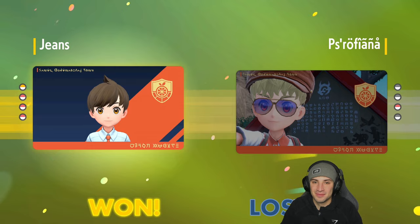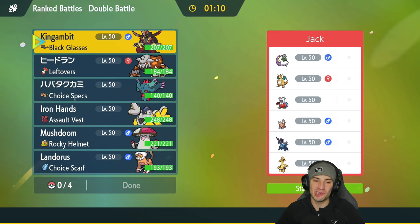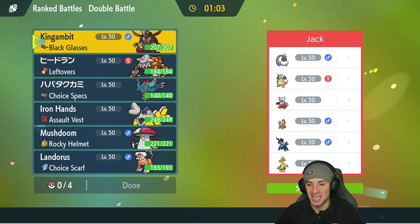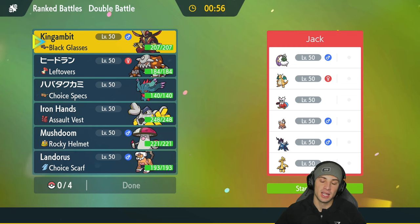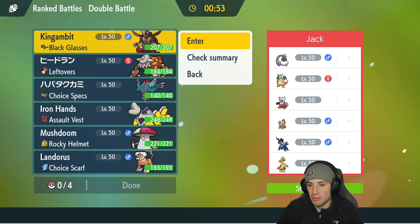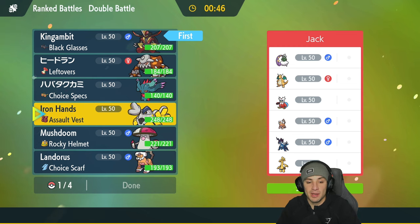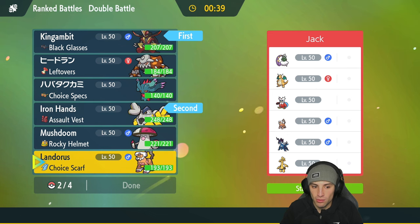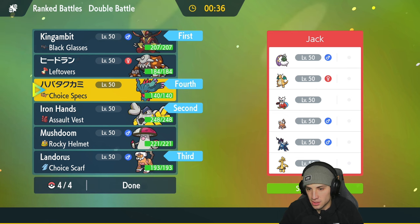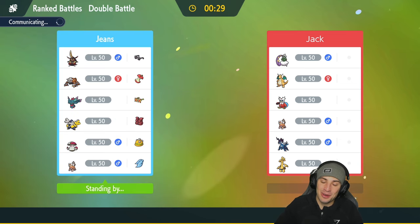Final match is on its way, and I just showcased why this team won a tournament — it is so strong and has a lot of synergy. This one's looking tough though; they've got Dragonite, Iron Bundle, Annihilape, Goldengo, Landorus, and Tornadus. I think King Gambit is just such a good Pokemon against a lot of these guys, so I am going to lead King Gambit. I'll also bring Iron Hands, with Landorus and Flutter Mane in the back end as two fast, hard-hitting Pokemon.